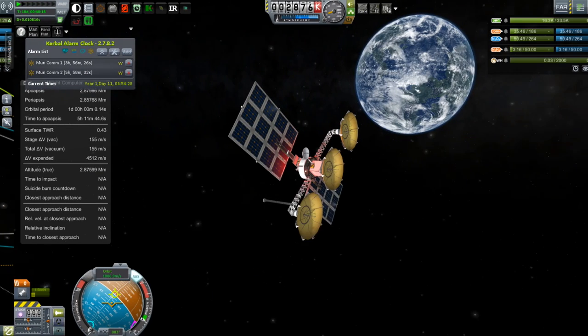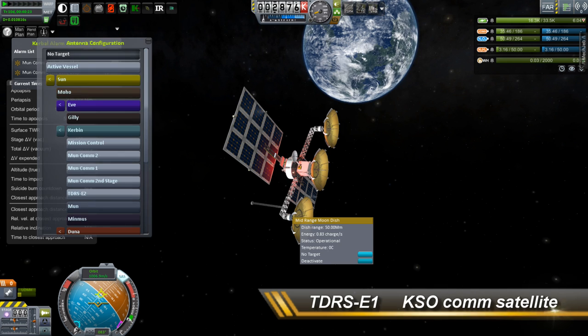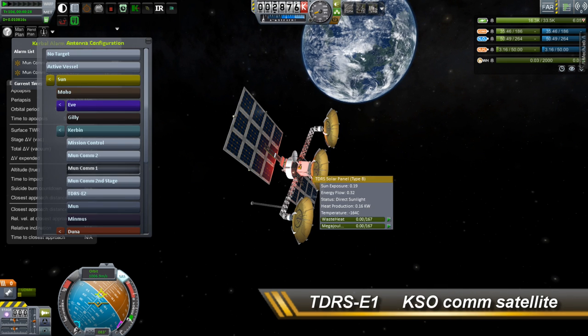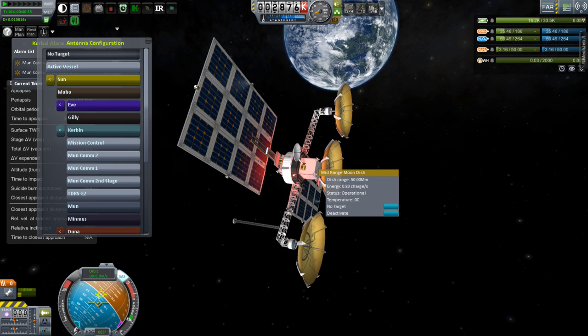Greetings, Kerbinauts. This is Kerbal Space Program. I'm Bob Fitch, and this is episode number 23 of Project Odyssey. We have to go and check on our TDRS-E1 because its communication dishes need to be pointed at the satellites heading toward the moon.